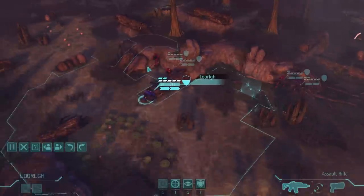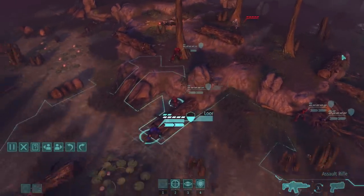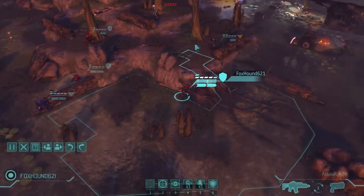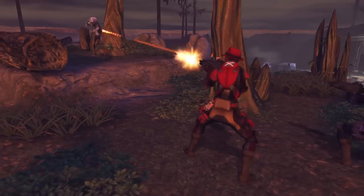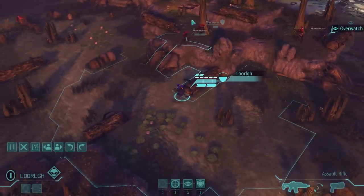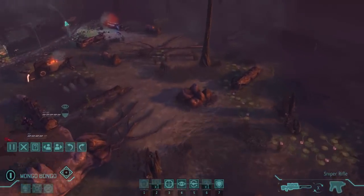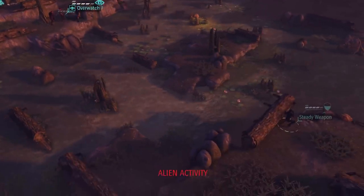He keeps going — oh, it's XCOM, run! He used like two of his moves so that's not a very good position for him. He's definitely dying this turn. We got the flanks up. Rookie kill! We'll just head up here. I'm wondering if I should move up the sniper now. We'll study our weapon one more turn so we'll see where they're coming from.